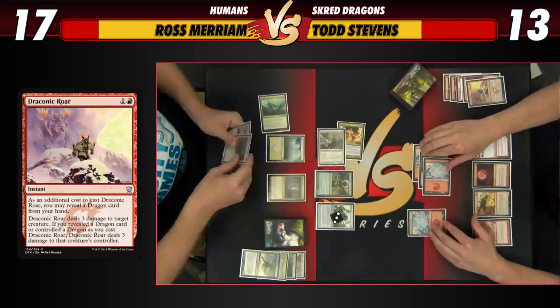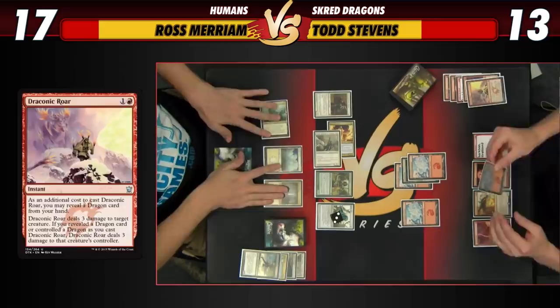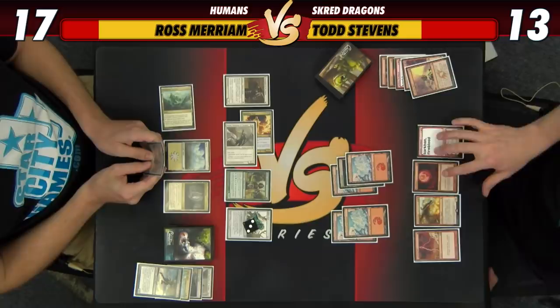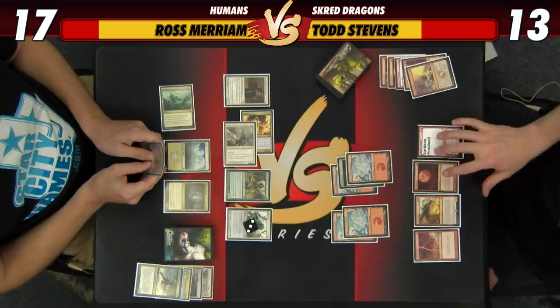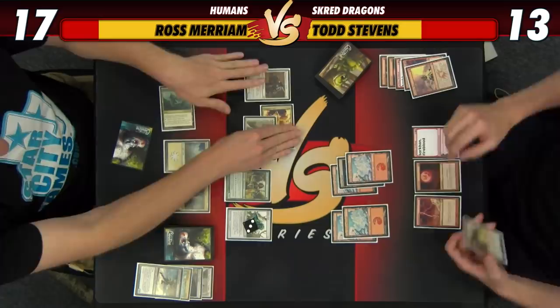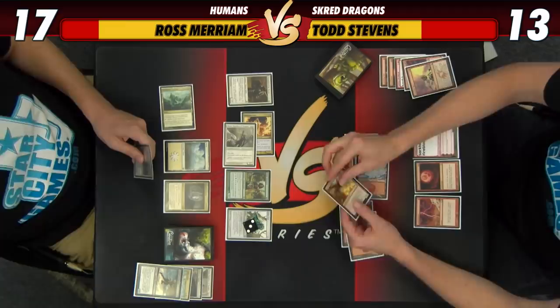Ross plays Champion of the Parish and passes. Todd finally finds his fifth land. He considers Glorybringer with Exert vs Sarkhan plus loot with Bolt up. He decides Glorybringer is better because you want it down as early as possible to exert as much as possible. Also Bolt doesn't actually protect Sarkhan once Ross gets to two creatures. Todd plays Glorybringer and Exerts it to kill Thalia, which helps his Sarkhan and Lightning Bolt significantly. Both players go to 13.